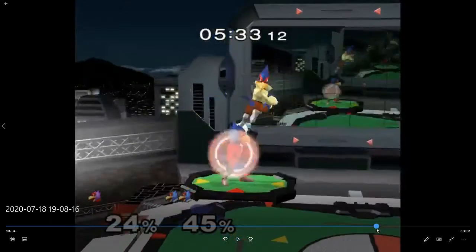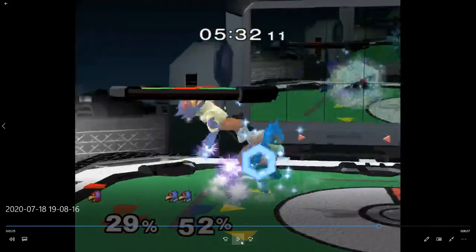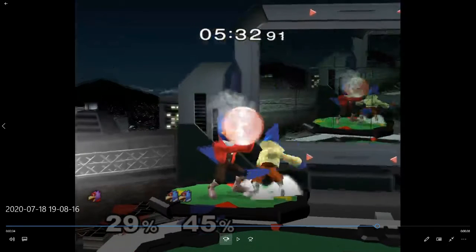Did you forward smash? Did you shield drop forward smash? You're not playing Sheik, come on. If you were committed to shield dropping here you probably should have down aired. Unless you're trying to go for a huge IQ play and shield drop forward smash to poke his legs, but even then I don't think it gets you anything, especially not at twenty nine percent.